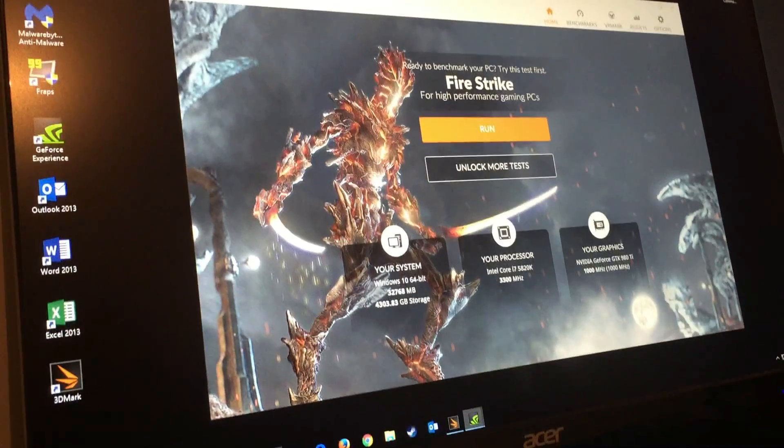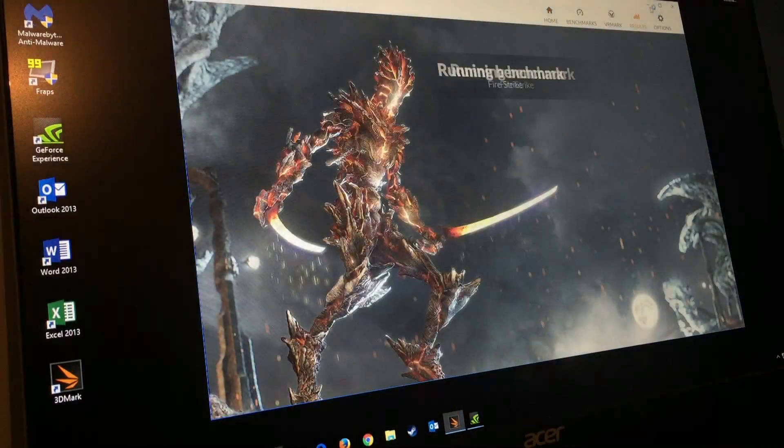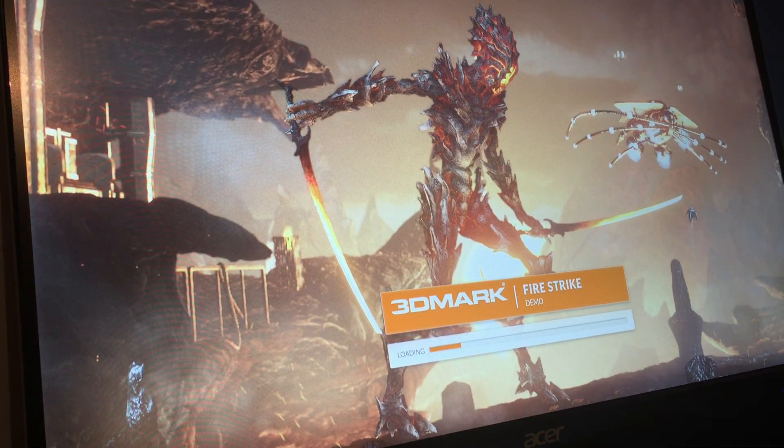Okay, so as you can see we're on the desktop itself. We're going to be running Firestrike at 1080p resolution, the same as on the Alienware laptop, and let's see how we perform with the Ti card in the desktop. There are a few tests: the first graphical test, the second graphical test, and then a combined test at the end. I may cut the video depending on how long it takes. I've got the FPS count in the corner.